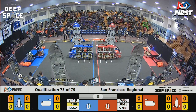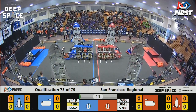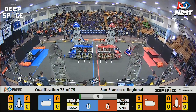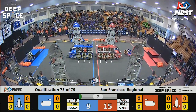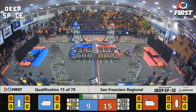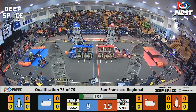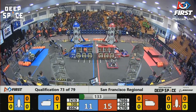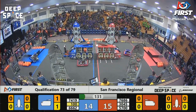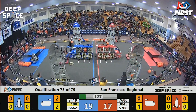Two, one, go! Wild Hats already making their way over to the cargo ship very quickly for the Blue Lions. Looks like they are trying to place a hatch panel onto the ship. Red Alliance, shoulder to shoulder over in their area of the field. They make it now into the tele-operated period, Blue Alliance with a very early lead.